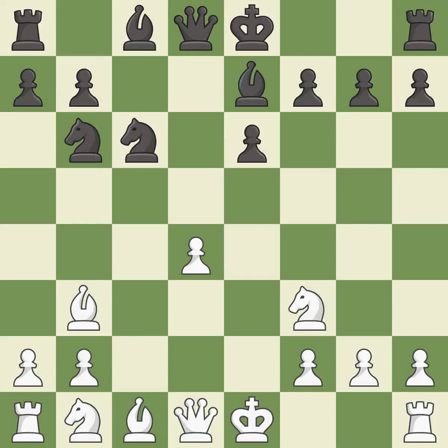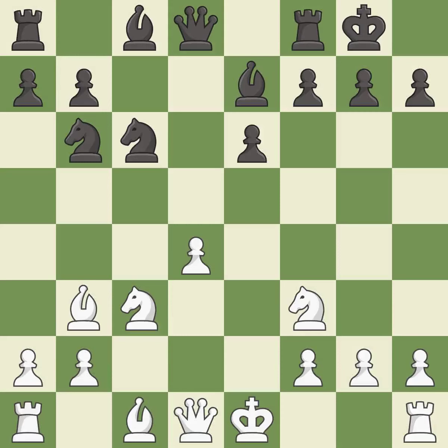This activates a bishop by developing it off its starting square. A knight is also activated by developing it off its starting square — both are the best moves here. Castling gets the king to a safer square, out of the center of the board, while also developing a rook. Castling kingside tends to be safer because the king is further from the center.